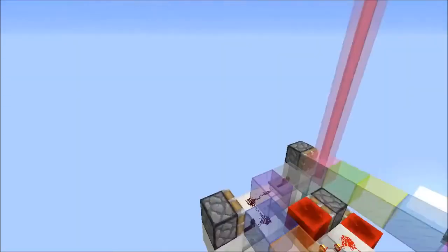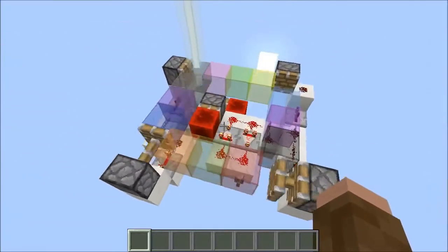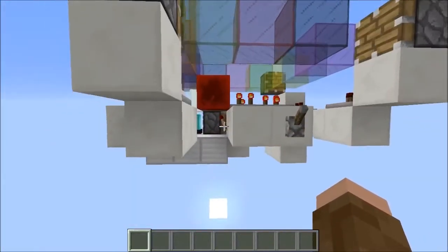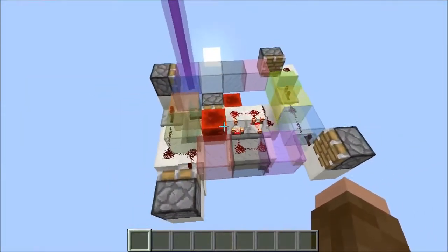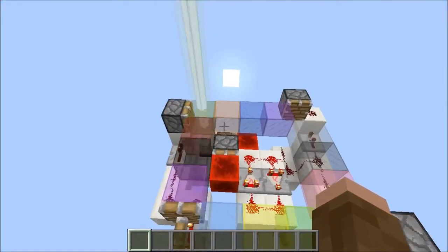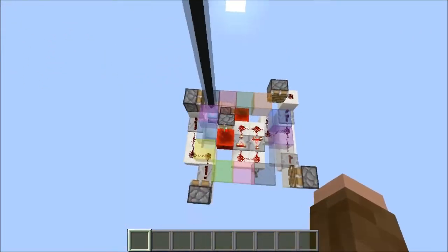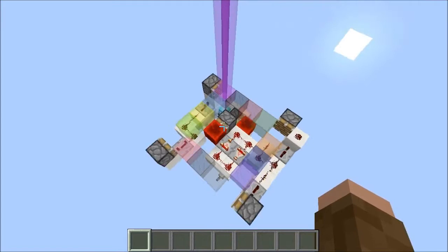Let's go ahead behind me and turn this thing on. You'll see that it uses the decay circuit on top of it for the timer, and then it's got a torch on the back here with a piston with redstone block to keep activating it, so it'll keep looping around. The only downfall is that it does have that white between the two colors, but for how many colors it has and how compact it is, I think it really is worth it. It doesn't bother me in the slightest, so let's go ahead and start building it.